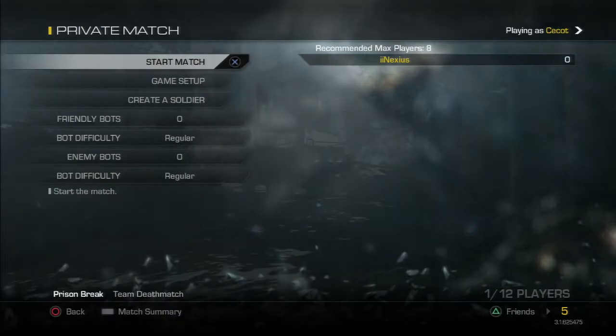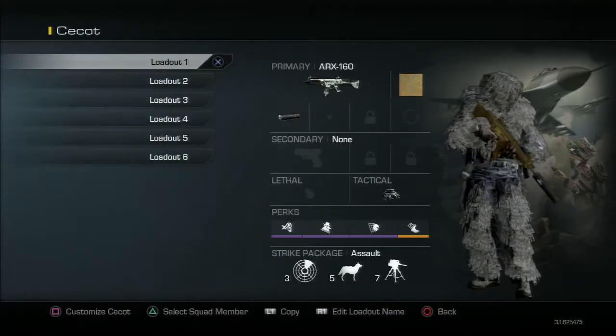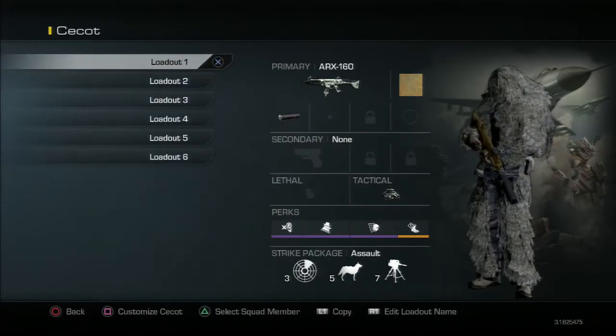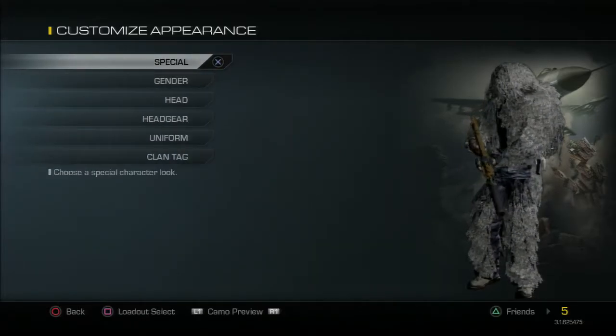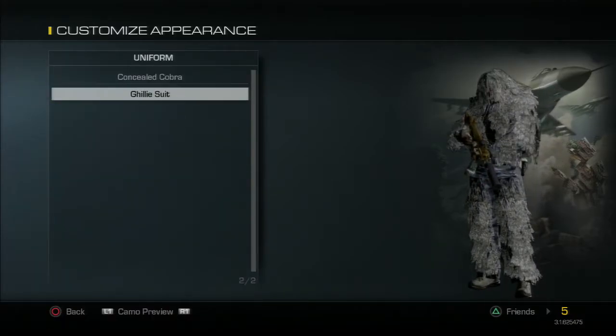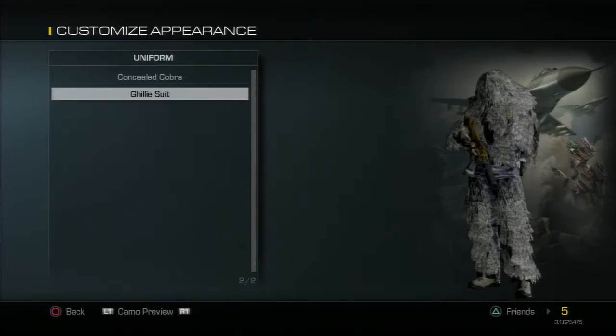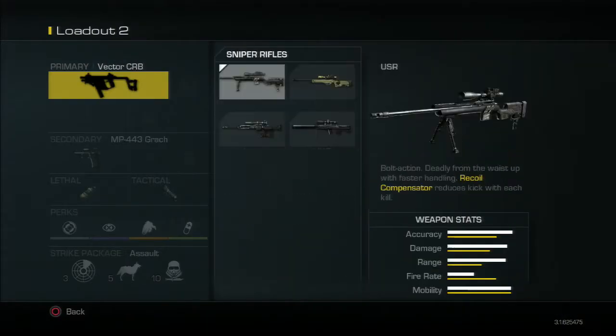Let's go straight into it. We're going to go to private match because this is going to unlock everything for me to show you guys. We're going to go to create a soldier, and right away you can notice that my soldier is in a ghillie suit. This is the best camouflage you want to use. You go to special and you've got the Concealed Cobra or the straight up ghillie suit.